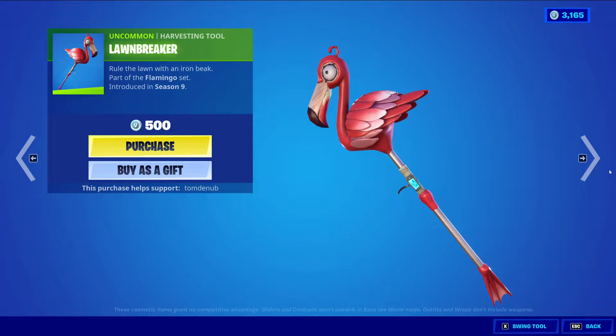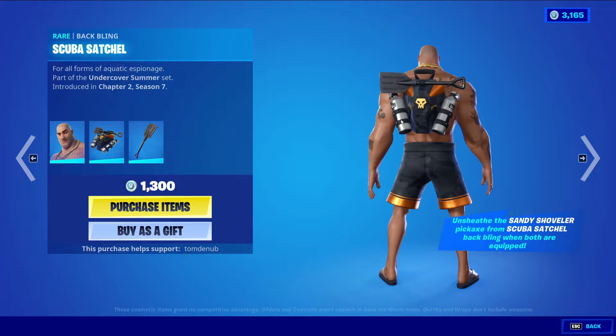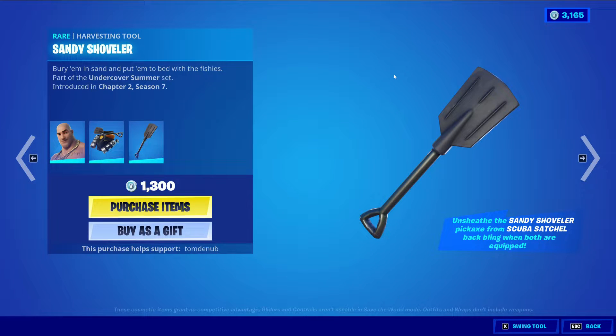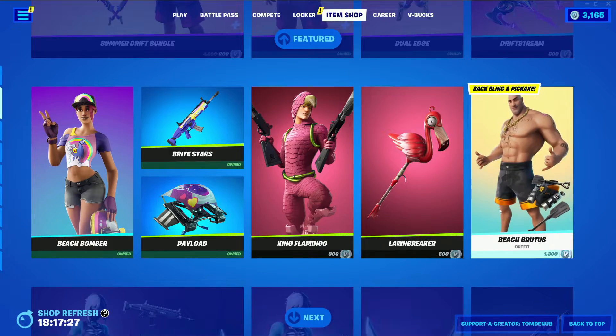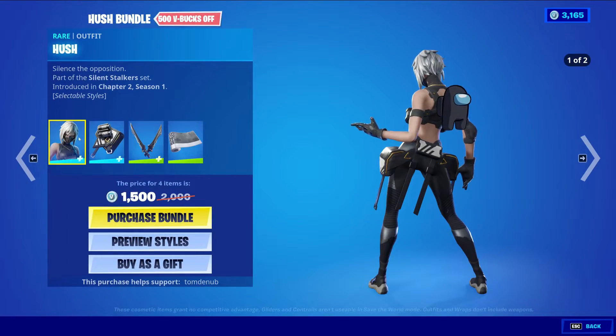We have Breach Brutus, a rare outfit at 1300 V-Bucks — 100 V-Bucks more expensive than regular rare outfits because he also comes with a harvesting tool. His back bling is Scuba Satchel and the harvesting tool is Sandy Shoveler. They're all rare items. If you equip the back bling with the harvesting tool, when you pull out the harvesting tool in-game it will come off the back bling, which is a nice little reactivity feature. We also have the Hush Bundle returning at 1500 V-Bucks for four items.